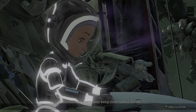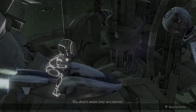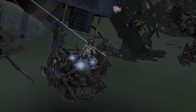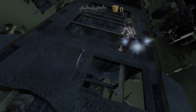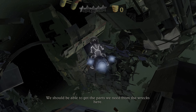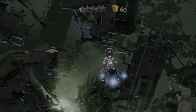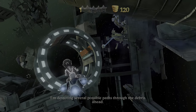Use manual thrusters and keep your speed down. We don't want any accidents. According to our scans, you have exited hyperspace into the galactic junkyard. We should be able to get the parts we need from the wrecks here. I'm detecting several possible paths through the debris ahead.